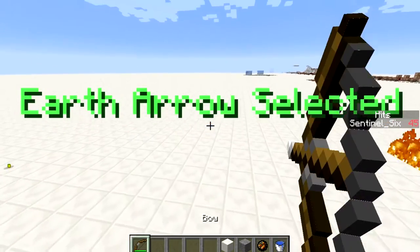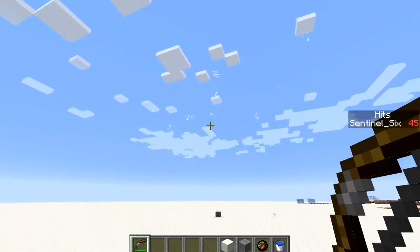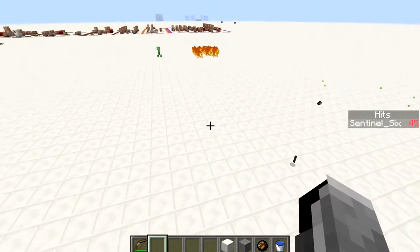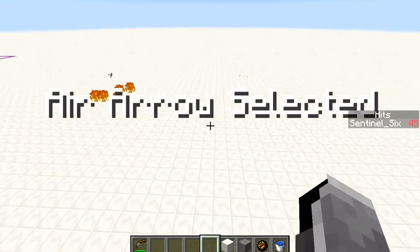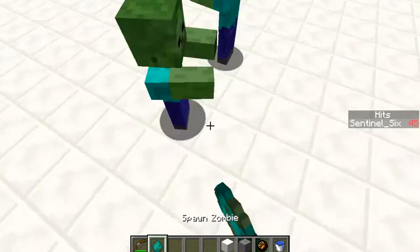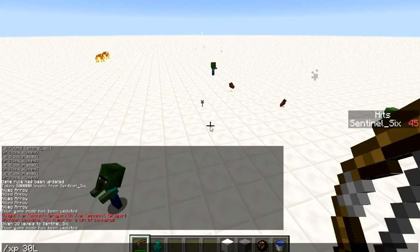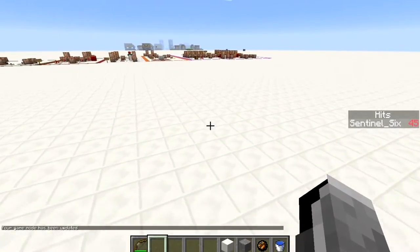If I shoot a fire arrow with 30 levels, it also summons an explosion which does some damage to the player. The earth arrow at level 30 is just explosions galore — it launches blocks everywhere and causes complete destruction. The air arrow at 30 levels doesn't just launch them; it also kills them with DP and explosions.